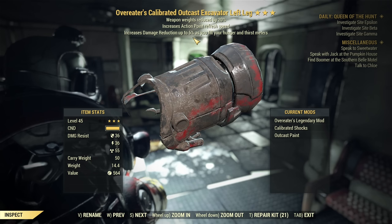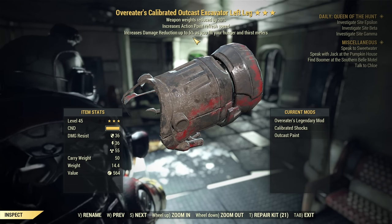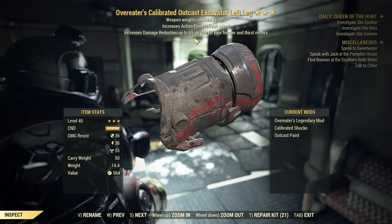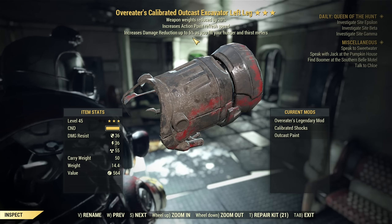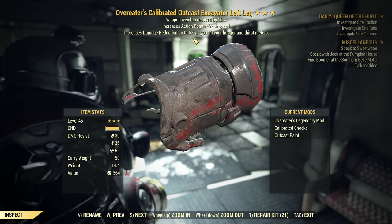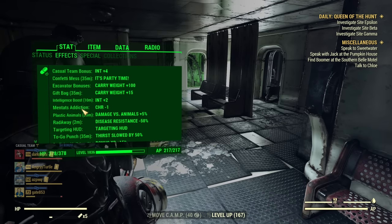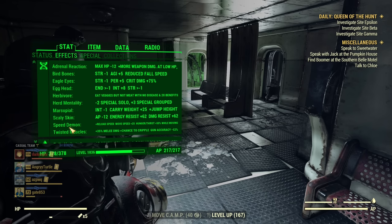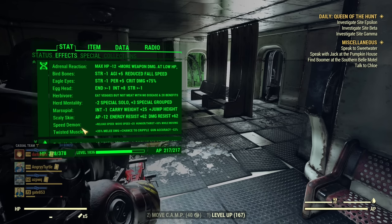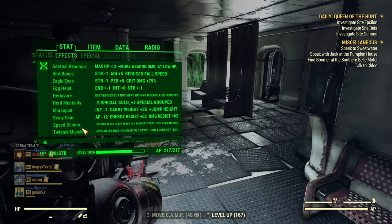The good news is that Mr. Earl and Scorchbeast Queen do have 70% and 80% damage mitigation respectively, and that will be ignored whenever you do a critical. So there is both a plus side and a bad side to this mechanic. Also, currently for whatever reason, if your teammates have Speed Demon, you as their teammate get around 50% damage mitigation — no one knows why.